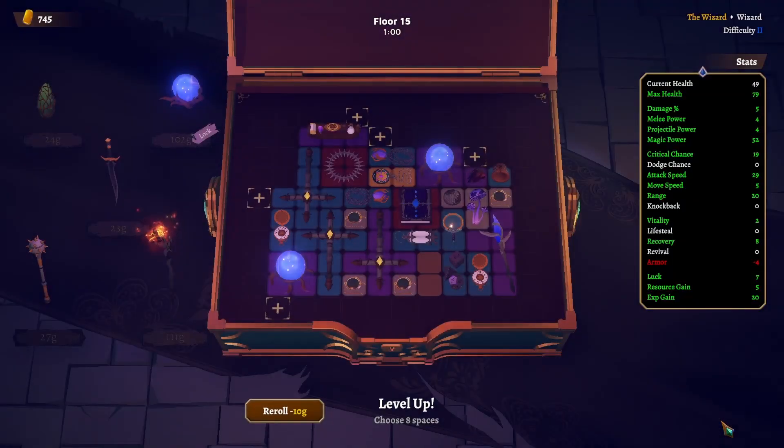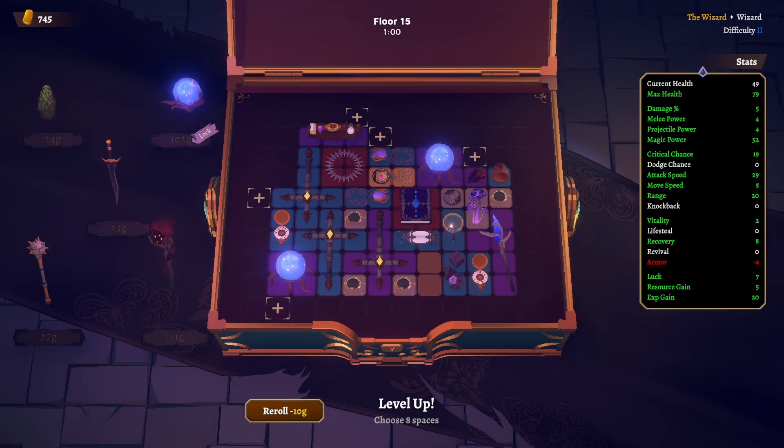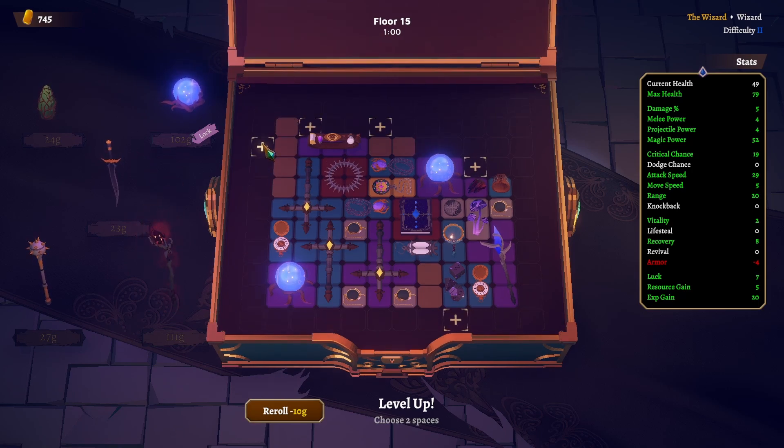We lost some health — not joking here. Eight spaces though, man. We'll grab this wall here. We felt that one — we have recovery though. Magic power is at 50. This will give us six more. Maybe a chance at another weapon here? Going to go for it.